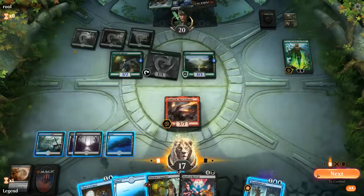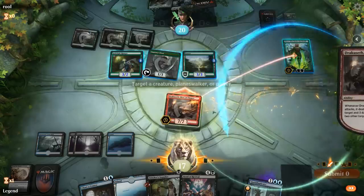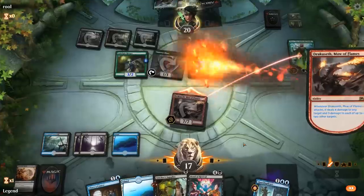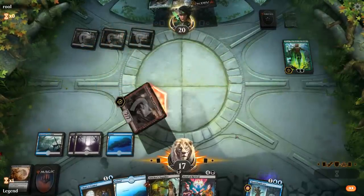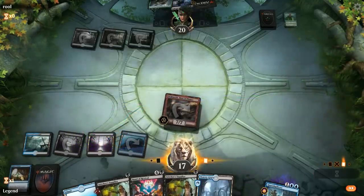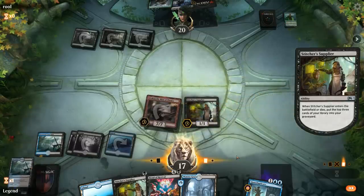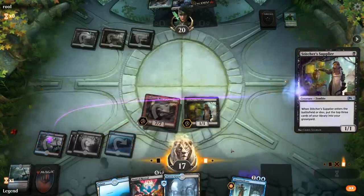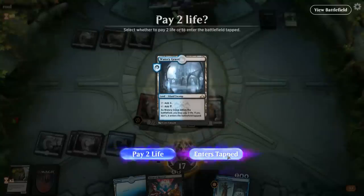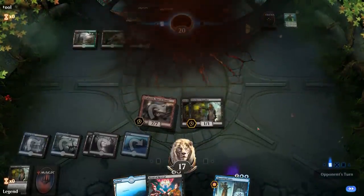We attack Nyssa with Dracoseth dealing 4-3-3, then Chart a Course to draw 2. We play more Stitcher's Suppliers and find an Agent to reanimate next turn, plus Quasiduplicate for additional copies. This game seems pretty over — and opponent agrees and concedes. Sweet.